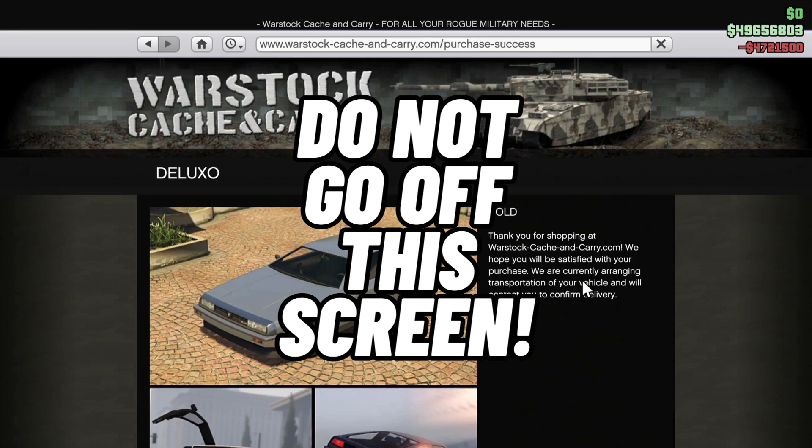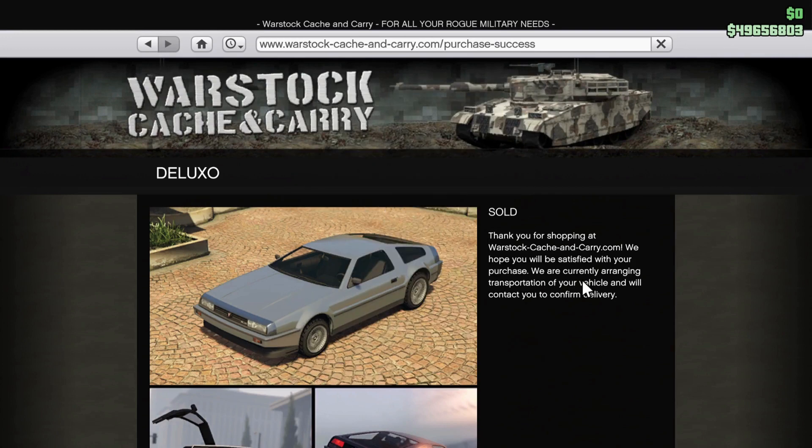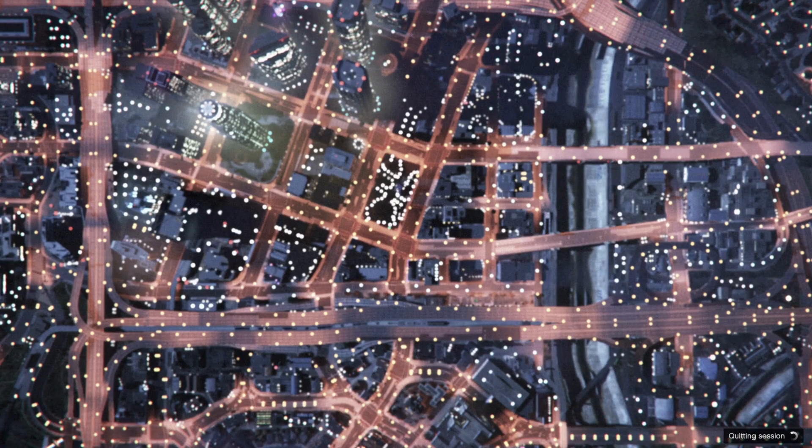From here, go to your home screen on whatever console you're using, go to internet settings, turn off your Wi-Fi and then turn it back on. Once you do that, make your way back over to GTA and it will send you to offline. It gave me a notice, so now it's going to load me back into GTA offline.